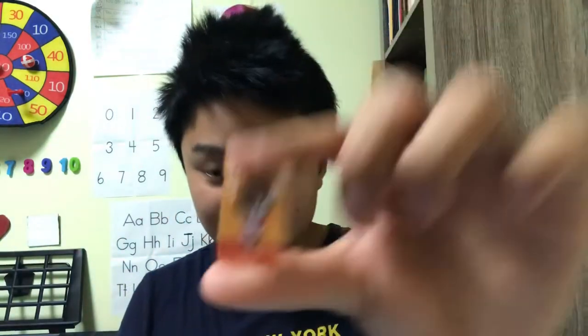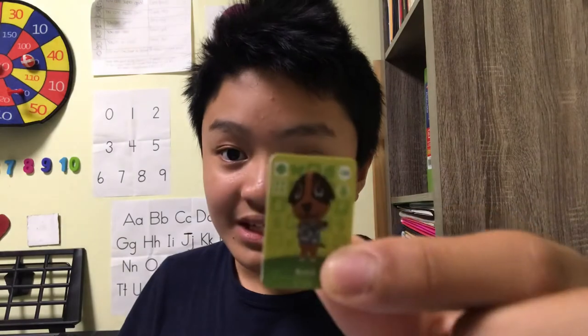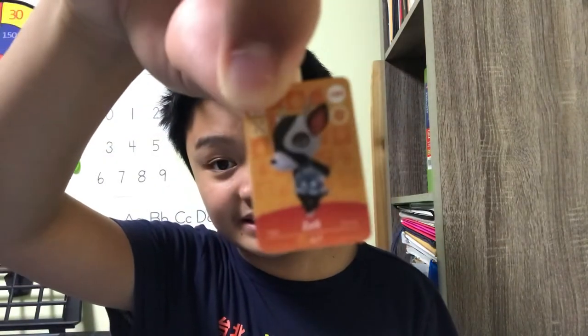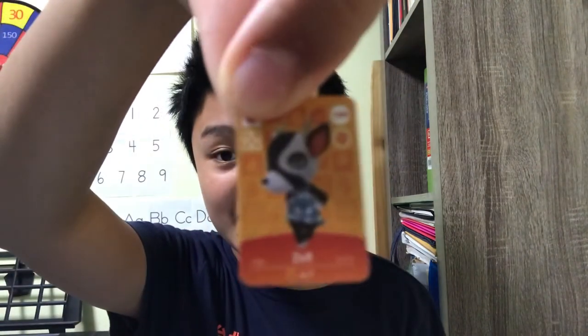Alfonso — he's wearing a Mario shirt. Look, that's Rhonda. This black and orange sprightly dog is Butch. That's Gabby. That's Moose — he looks crazy, doesn't he. Then we have Timbra. That's Zell, a white and black deer.